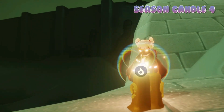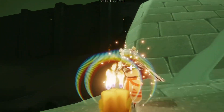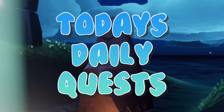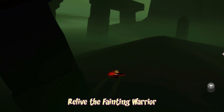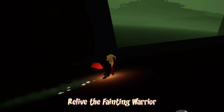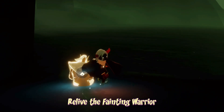With all four of these found, let's get started on today's daily quests. Today's spirit to relive is the Fainting Warrior. They're super easy. They're just a little bit hidden in the first area of the Golden Wasteland. We're just going to go all the way towards the left and we can find them behind this pillar.